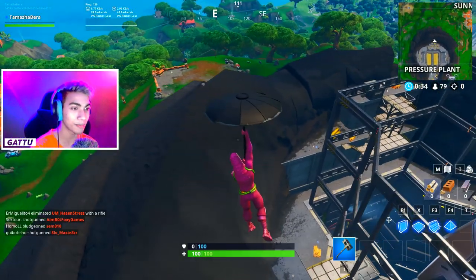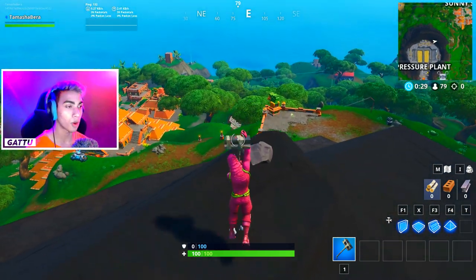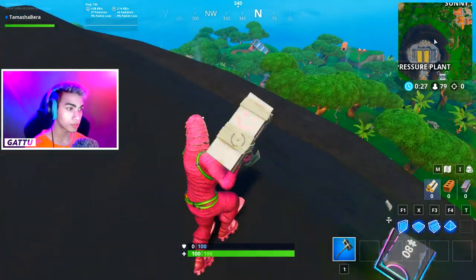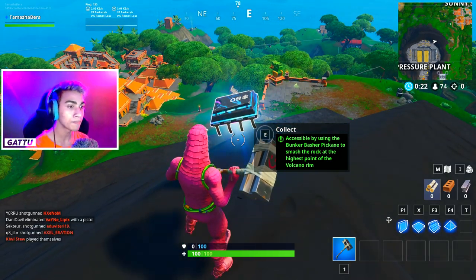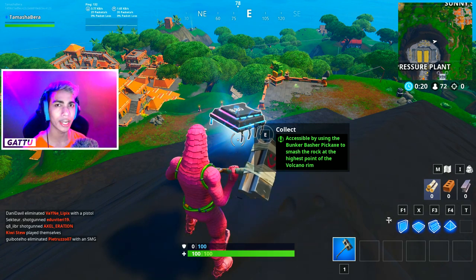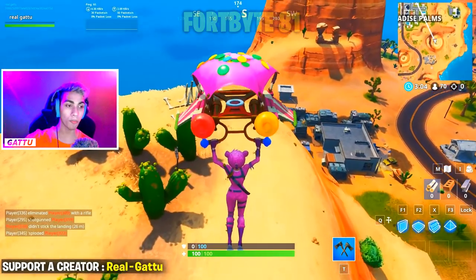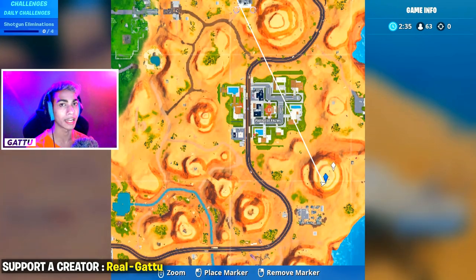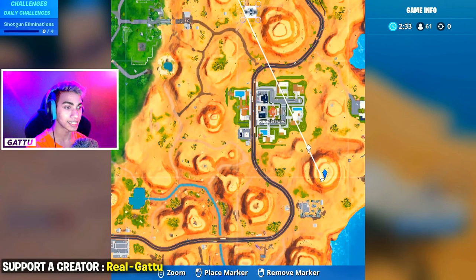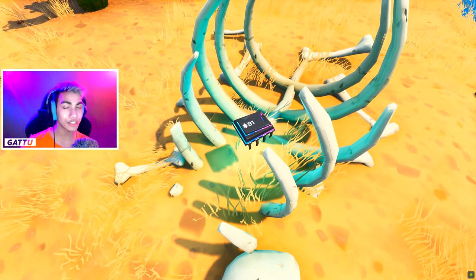Fortbyte number 80 is accessible by using the Bunker Basher pickaxe to smash the rock at the volcano rim — use the pickaxe, smash the rock, and the Fortbyte gets unlocked at Pressure Plant. Fortbyte number 81 is accessible in the daytime near the mountaintop cactus wedge — drop in at Paradise Palms on top of this hill and make sure the game is on daytime, as it is locked at nighttime.